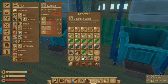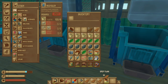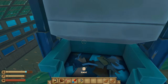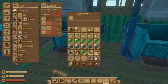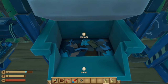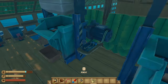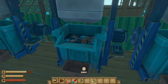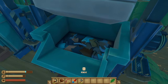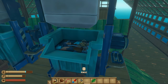Let me put the materials in first. Let's see how much wood, plastic, and leaf it uses. Okay, so it came out to 75 wood, 120 plastic, and 120 leaf.